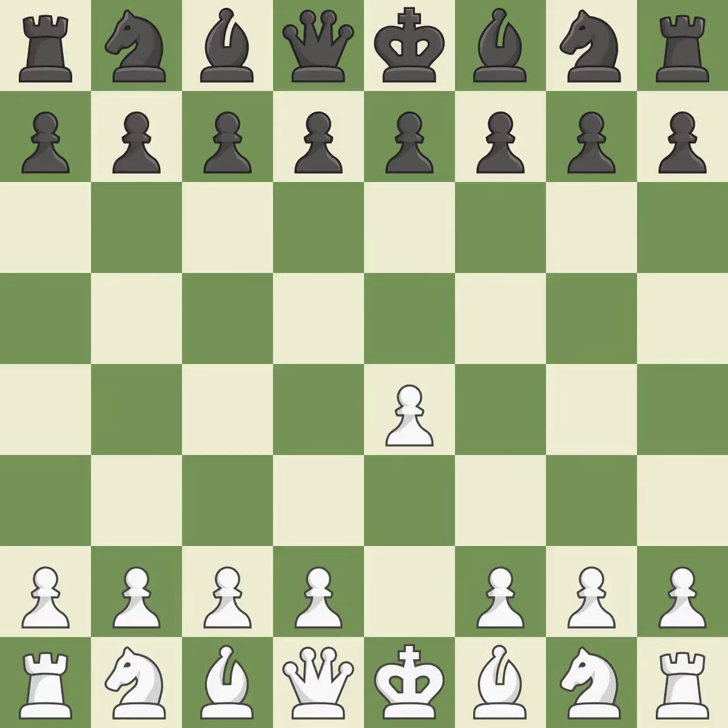Sharp games are frequently the result of starting with the king's pawn, since it dominates the center and frees up the bishop and queen on the light squares. The French defense, while preparing for D5, prevents the light-squared bishop in favor of a strong center and opportunities for counter-attacks. D4 fully controls the center and makes the dark-squared bishop available.